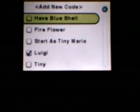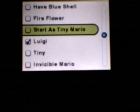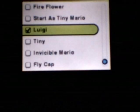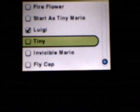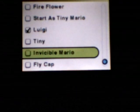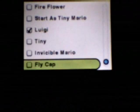This code is 'Have Blue Shell' — in your item pocket you always have the blue shell. 'Fire Flower' — you always start off with the Fire Flower. 'Start as Tiny Mario' — you're always tiny. 'Luigi' — you're Luigi. 'Tiny' — you just have the Tiny Mushroom. 'Invincible Mario' is where you're invincible, and 'Fly Cap' is where you can jump incredibly high.